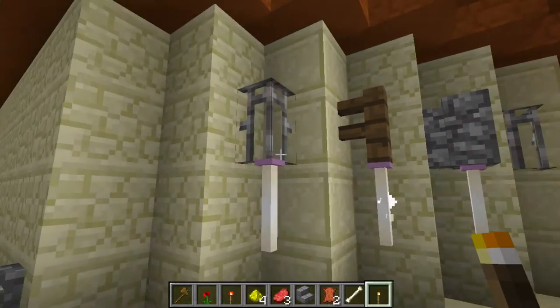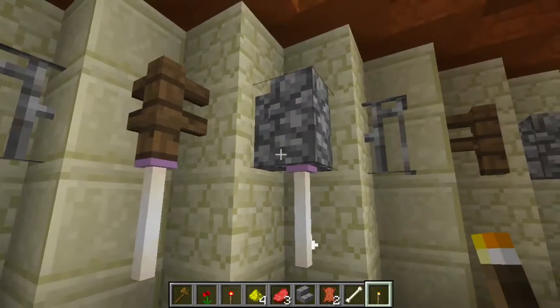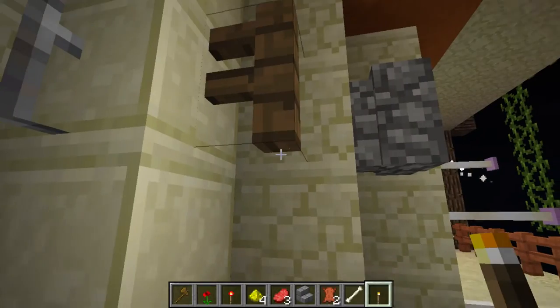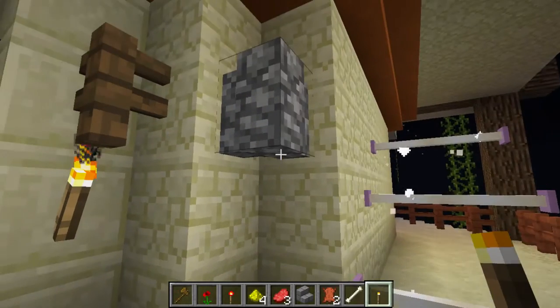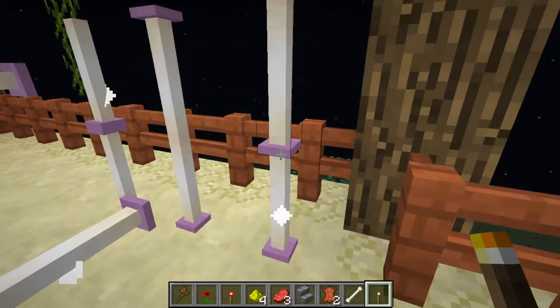But only end rods can be placed downwards — upside down. Torches can't be placed upside down; they would automatically go into the wall.